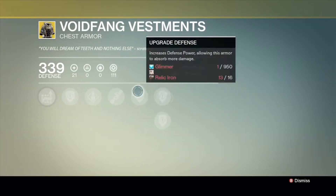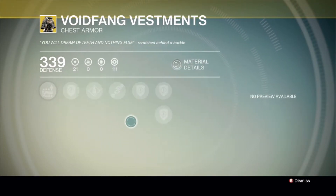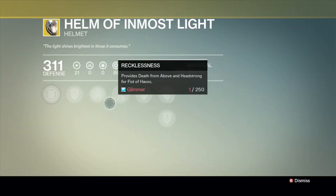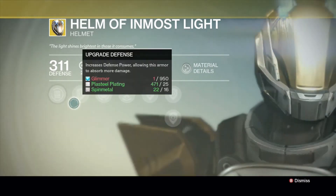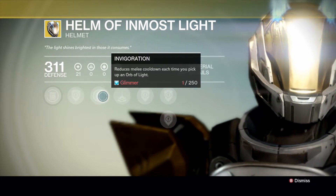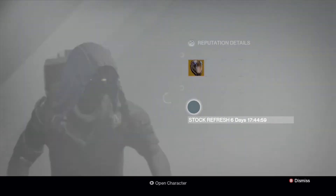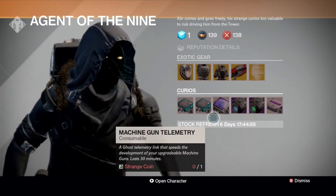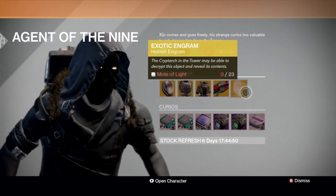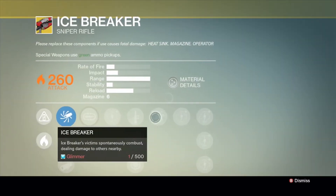I never look at the warlock. What do I need to upgrade this helmet? Spin metal. I have to look things up anyway. Strange coin — five, then you get the exotic engram. That sniper rifle is mine, I'll tell you that now.